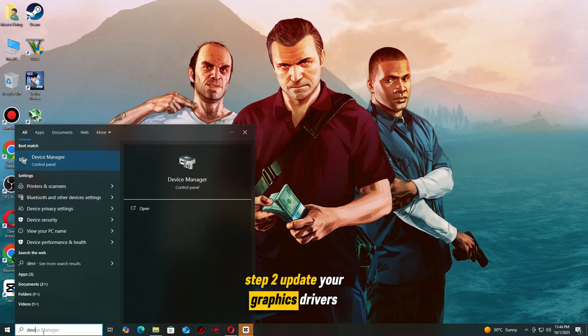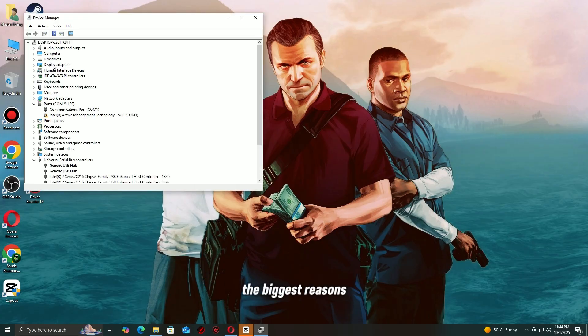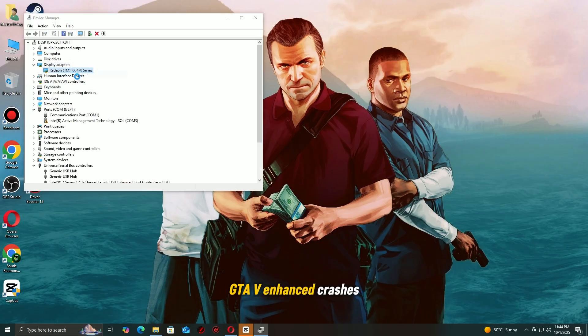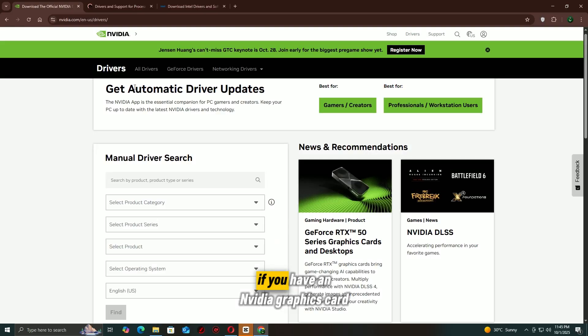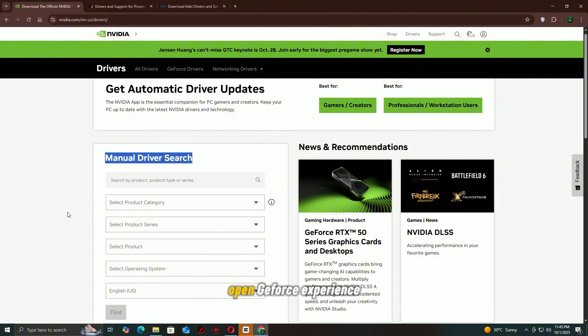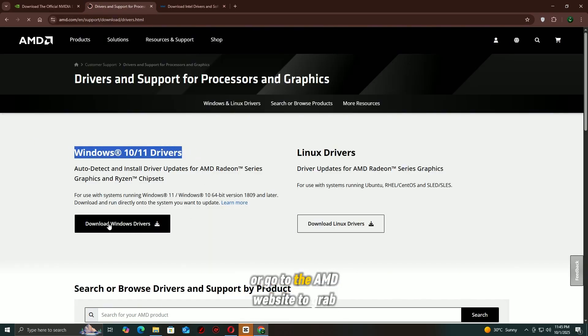Step 2: Update your graphics drivers. Outdated or corrupted graphics drivers are one of the biggest reasons GTA V Enhanced crashes, freezes, or won't launch. To fix this, update your drivers to the latest version. If you have an NVIDIA graphics card, open GeForce Experience or visit the NVIDIA website to download the newest driver. If you're using AMD, open Radeon Software or go to the AMD website to grab the latest update.